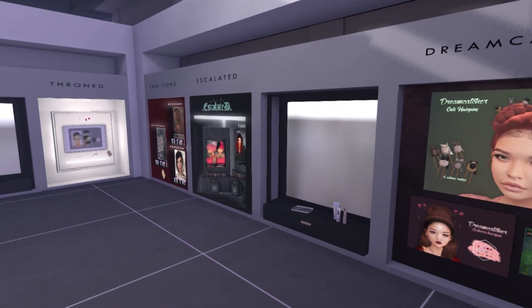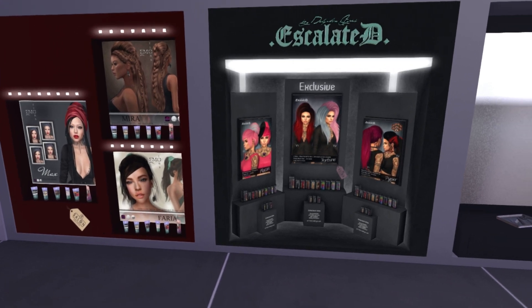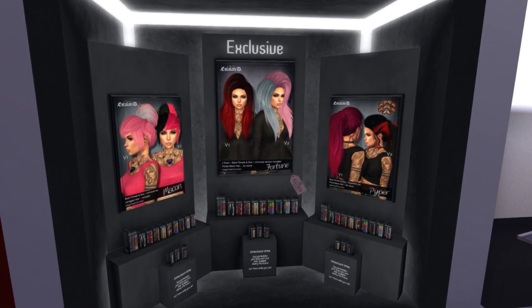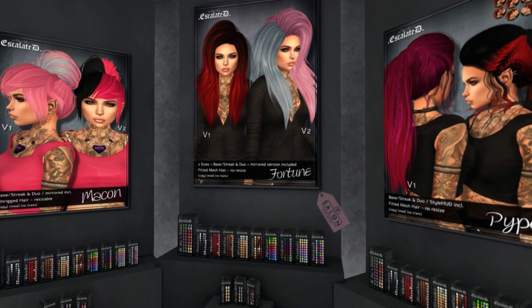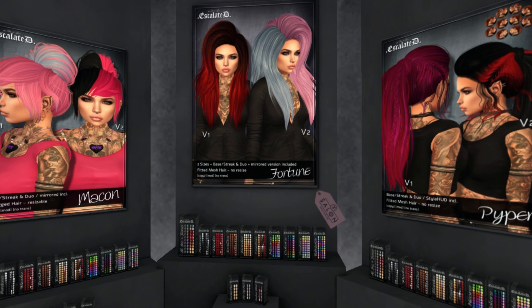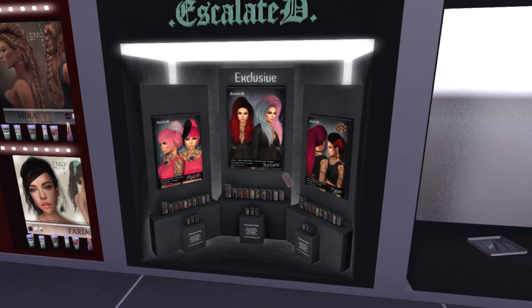We have Escalated over here. I always really like their punk style — I think it's really cool. And the one they have for this is Fortune. The one on the right is really cool — Piper. I like that a lot. Version 1 and Version 2, so they have different versions for them you can check out. And I like their color HUDs a lot, too — they're pretty unique.